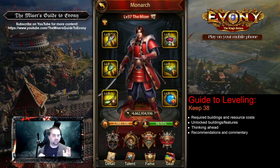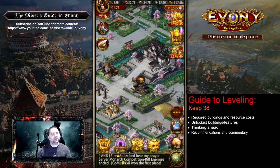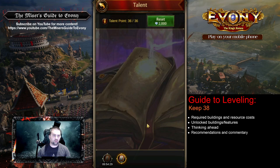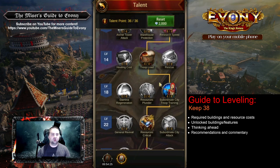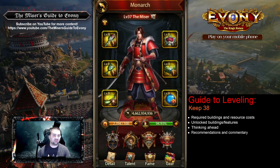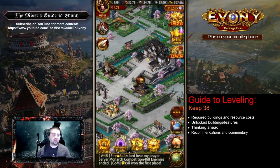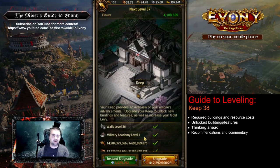Hey everybody, welcome back to the Miser's Guide to Ebony. In this Guide to Leveling, the Ebony walkthrough, we're going to be looking at Keep 38. We're going to talk about the required buildings and resource costs for Keep 38, any unlocked buildings or features at this stage of development, and we'll think ahead to Keep levels beyond Keep 38. I'll give you my recommendations and commentary for this Keep level.